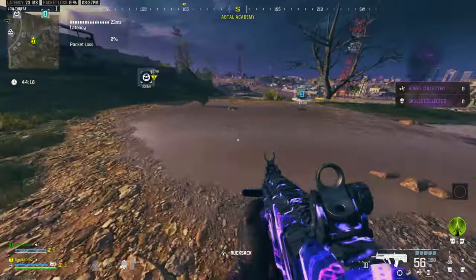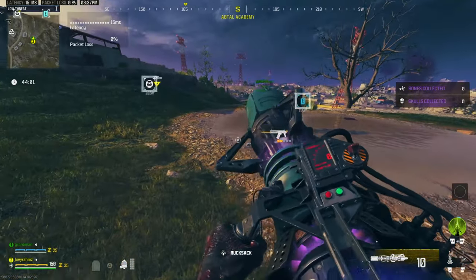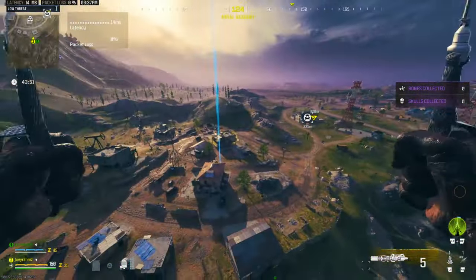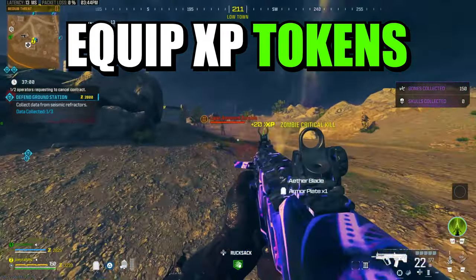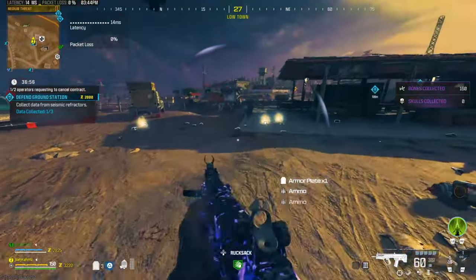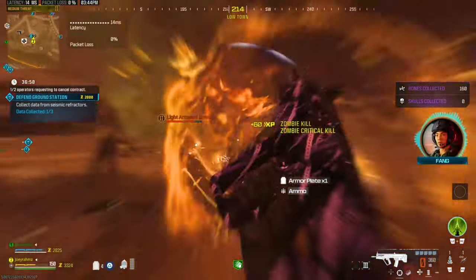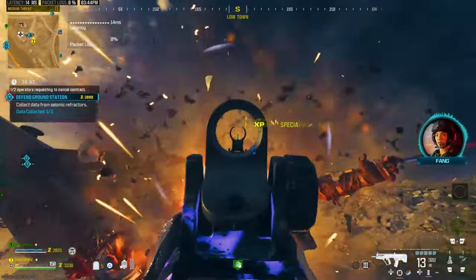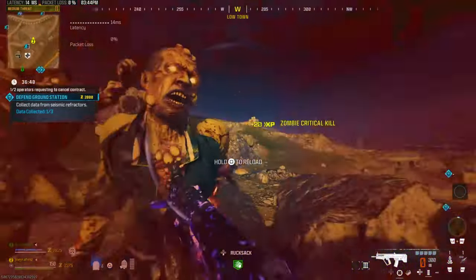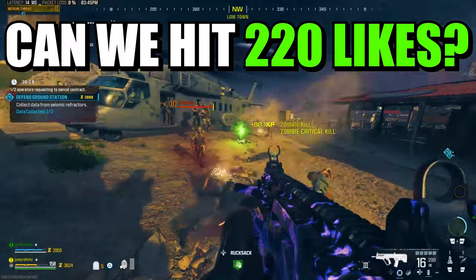Once you've got all your rare schematics, enter a Modern Warfare 3 Zombies game either solo or with a friend. Equip all your rare stuff, get your weapon Pack-a-Punched, and go to the exfil site on the orange circle. Call in the chopper — every single time the chopper comes, a massive wave of zombies appears for about 50 seconds. Destroy them all, and when the chopper leaves, finish off the remaining zombies. Then call the chopper again when it spawns 30 seconds later. Keep doing this for the entire match — it's so much fun and so easy, no boring missions required.